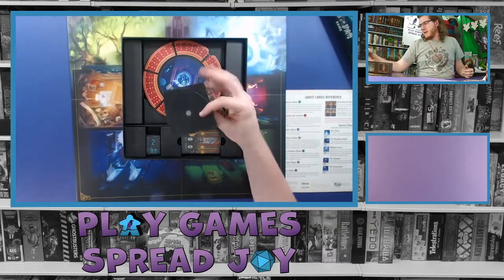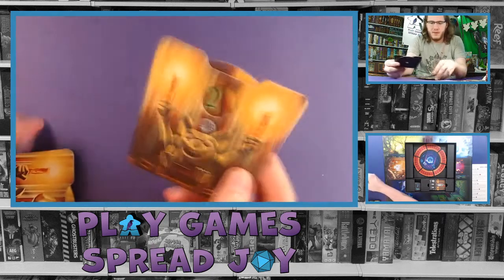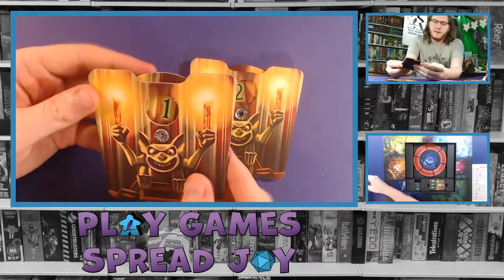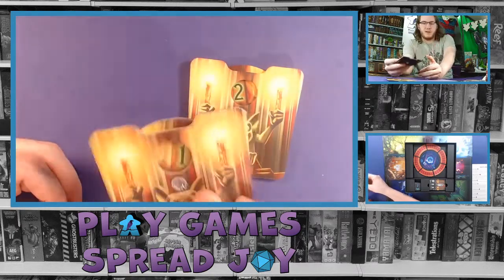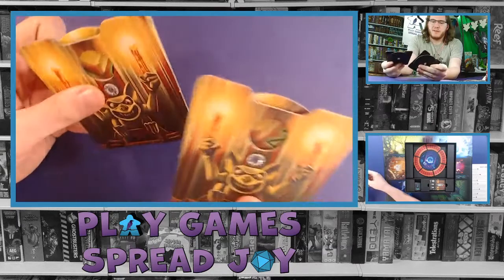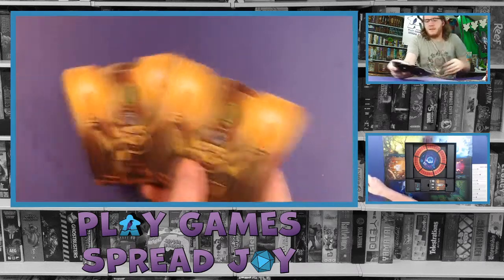It looks like we have a couple of dials. Let's show off these dials on our other cam. Both of these look to be the same — they kind of look like the gargoyle lamps holding your candles. They have the dial already put together on the back so you don't have to assemble it yourself. They turn very smoothly, very easy to read numbers. Good graphic style.